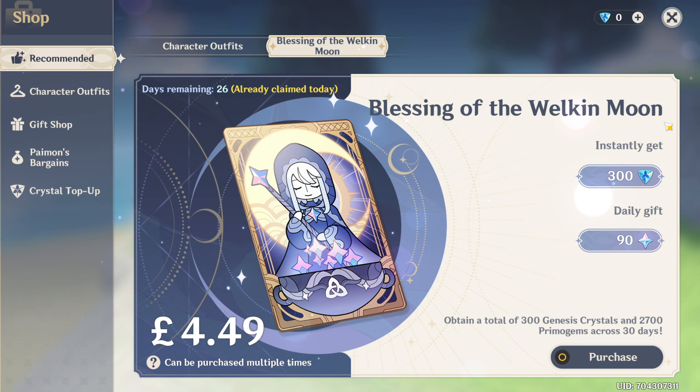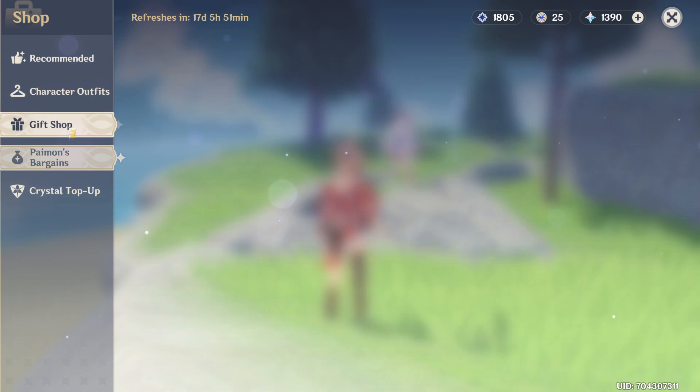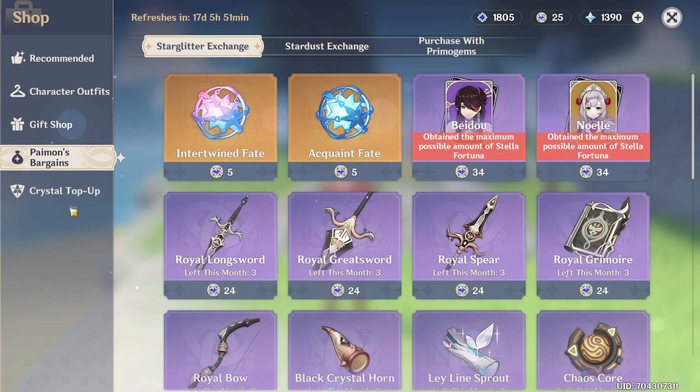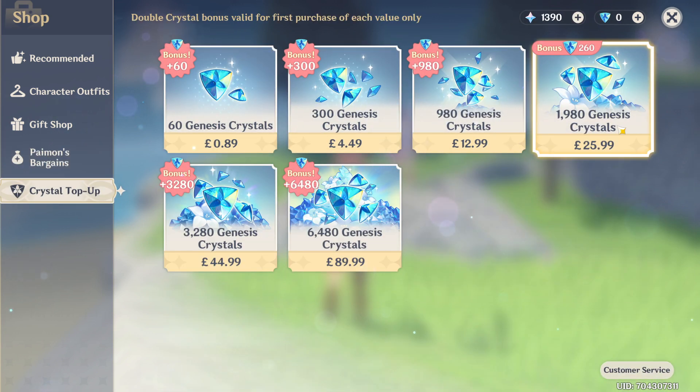I bought Welcome Moons starting in November, and I just bought one a few days ago, so technically the spoiler is £4.49. I've spent about £50 on Blessing of the Welcome Moon. I also spent £28.99 on Genesis Crystals, but those were only for the Zhongli banner - just so I could get Zhongli. That's the only character I've ever actually spent money attempting to get.